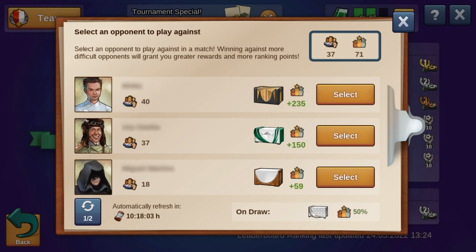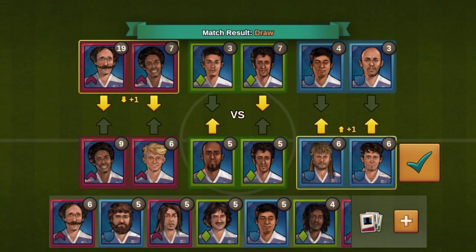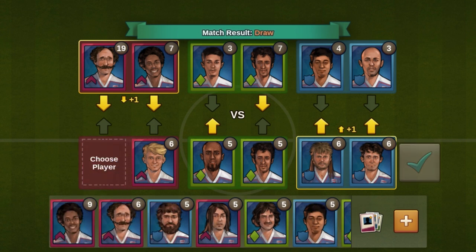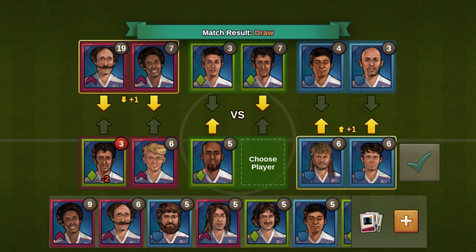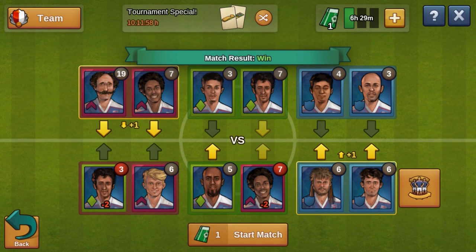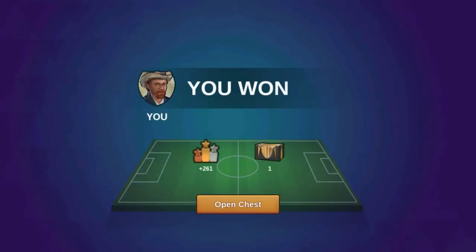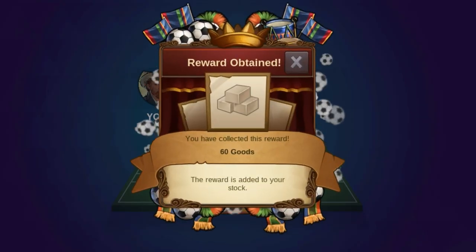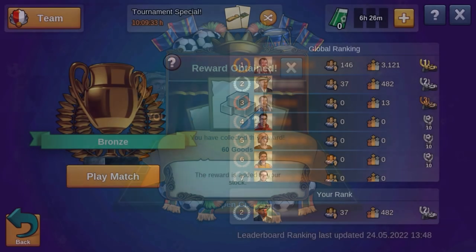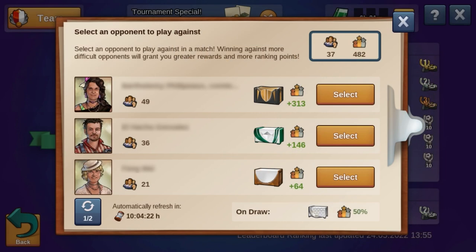If none of these opponents appeal to you, you can exchange them for a new set of opponents twice a day. After choosing an opponent, you will get to the team lineups. As in previous years, you can still change your team lineup to give you a slight advantage over the opposing team and perhaps bring home the win. However, in response to your feedback over the past few years, this year we've decided to completely eliminate chances so that if you get a predicted win, you'll definitely win. To find out exactly how the new mechanic works and how you can improve your lineup, check out our second video which will be released soon. Keep in mind, the stronger the opponent you win against, the higher the chance of winning the daily special and a number of ranking points.